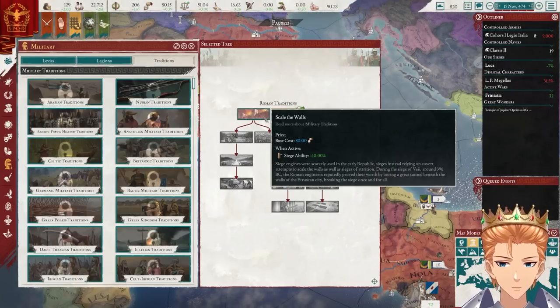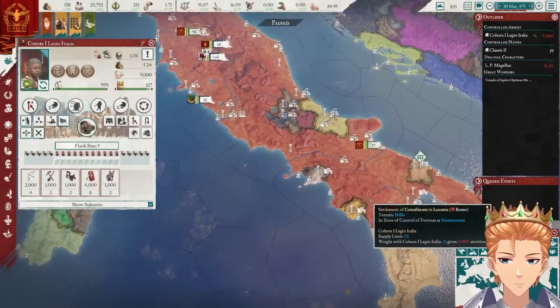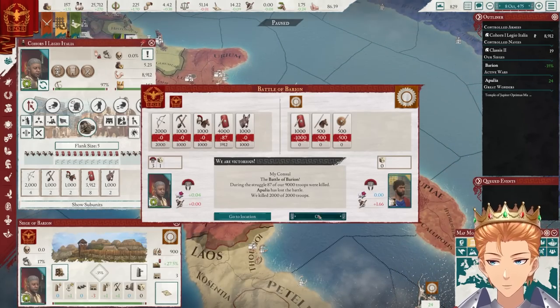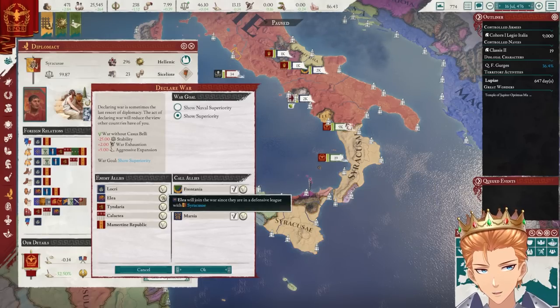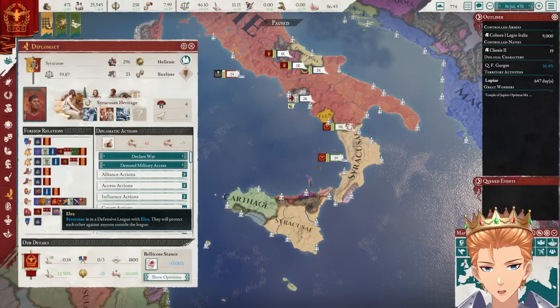More military traditions — we'll go with siege ability. My name is now Big, which means I'm winning. We invade these guys; I'm pretty sure we'll finish off that mission. The fact that we didn't the first time is kind of embarrassing. Destroy Apulians. Now to tame the Brutians, we're going to have to fight Syracuse. They have a defensive league — how did you convince them to do that? Whatever, I'm sure we'll be able to beat them.